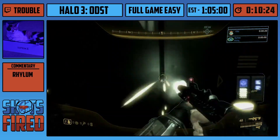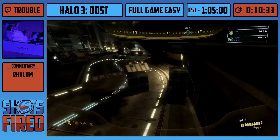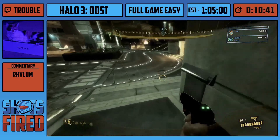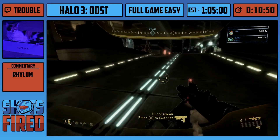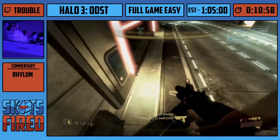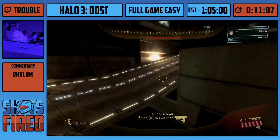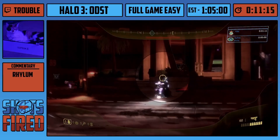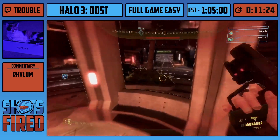Coming up on this streets level, Trouble's not actually going to go for the next level that the game intends. That's kind of the benefit of this game being semi-open world — to a degree, you can pick which levels you go to. So instead of heading towards Kizingo Boulevard, Trouble's actually going to be going towards ONI Alpha Site. Also something we didn't discuss near the beginning: why I unload my SMG — everyone asks this when they see an ODST speedrun. It is to prevent carryover into the next Mombasa streets in order to have a fresh set of grenades for debris launches.